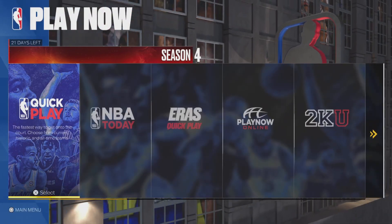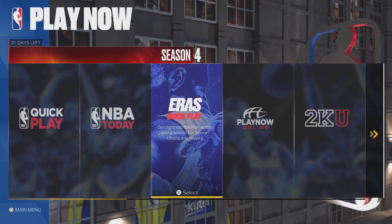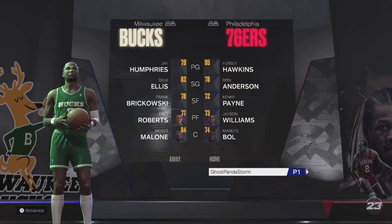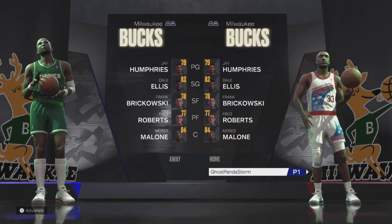All you need to do is go into Play Now, select Eras Quick Play, and choose the era you want to play in — whether it's the Bird and Magic era, the Jordan era, or the Kobe era. You'll then be able to see all the rosters that were active during those respective years.